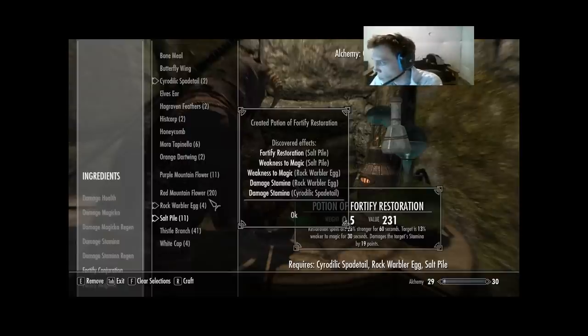Rock Warbler Egg was new — we learned Damage Stamina and Weakness to Magic — two out of four. And we got Alchemy to 29. I can make two of those as well.